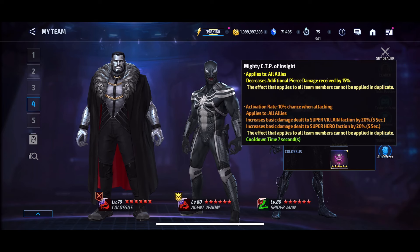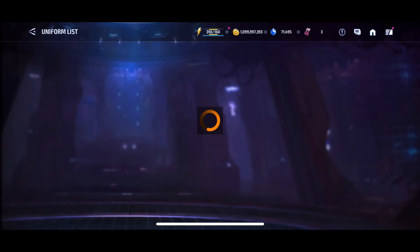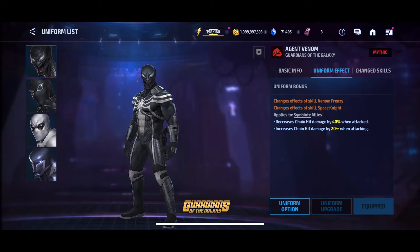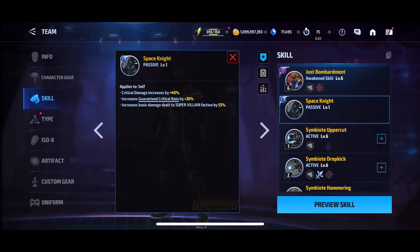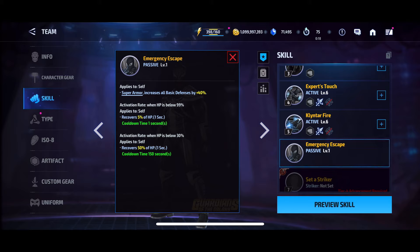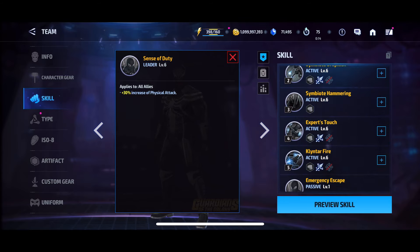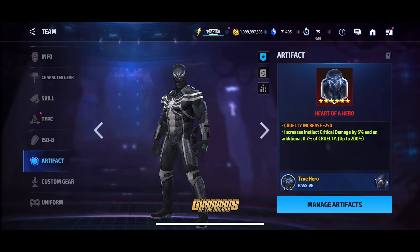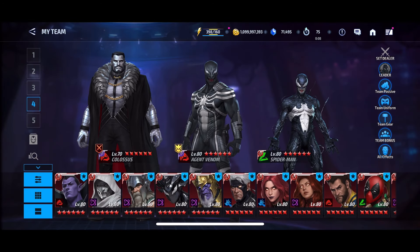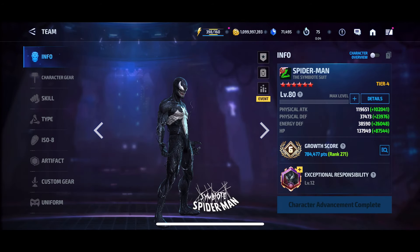We will be using Agent Venom with the artifact as well as the Mighty Insight. I feel this is the best team-up for Spidey. Agent Venom gives him some extra chained damage, and apart from that Agent Venom also provides some survivability with the artifact, so overall it looks fine.